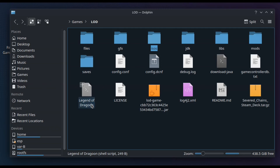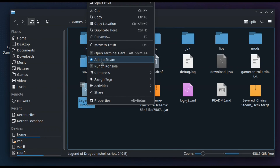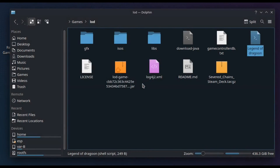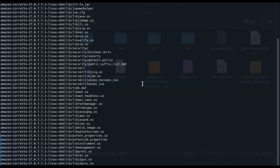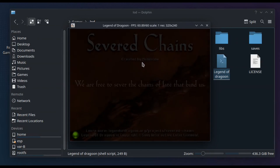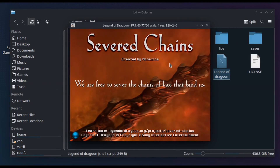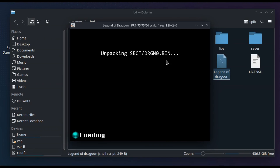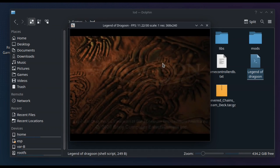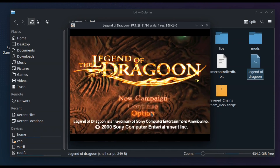There is a launch folder — I've renamed it Legend of Dragoon, which makes sense — and then I add it to Steam by right-clicking on it. Once you've renamed that launch folder, go ahead and execute it. It will start running the script and loading the engine, and you'll know you've done it right when the Severed Chains logo comes up and it starts unpacking everything you need to play the game. You're basically done — close this out and head back to game mode.